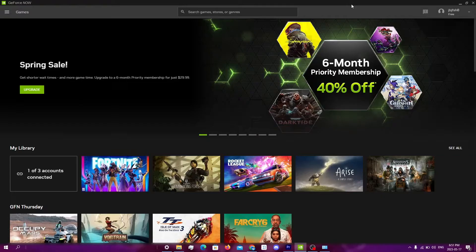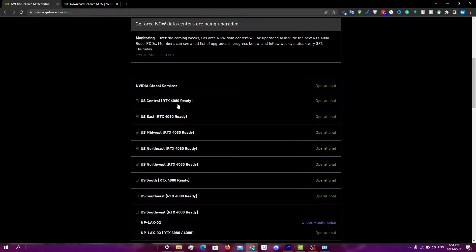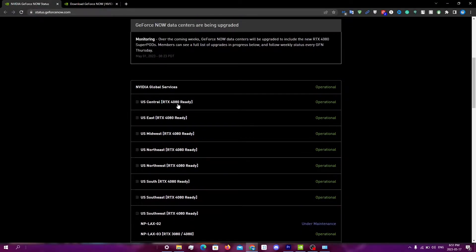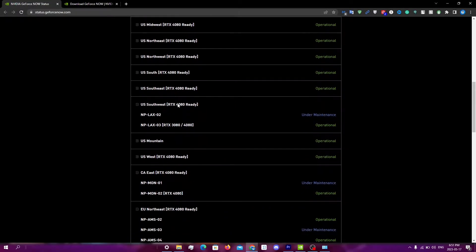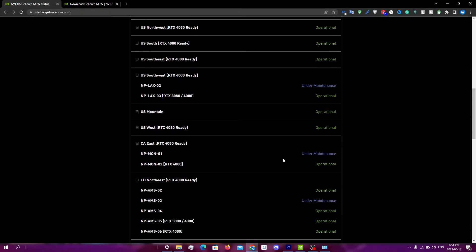The first thing you can do is check the server status for the GeForce Now servers. You can go to status.geforcenow.com, and you're just going to scroll down to the server that you're currently on. So if I'm on CA East, then I'm going to scroll down until I find CA East, and as you can see, CA East is under maintenance.